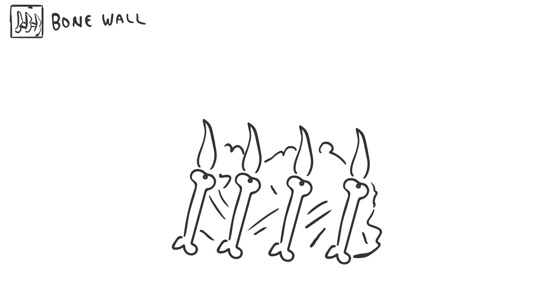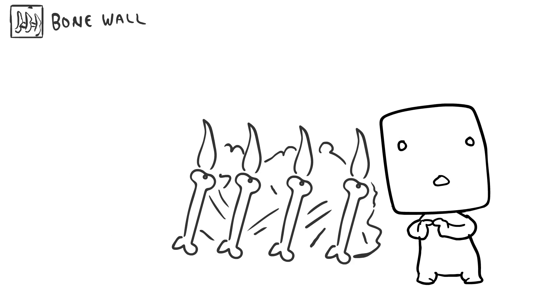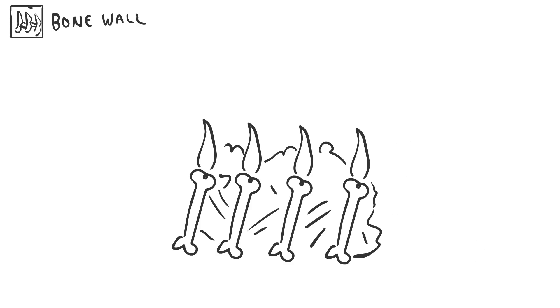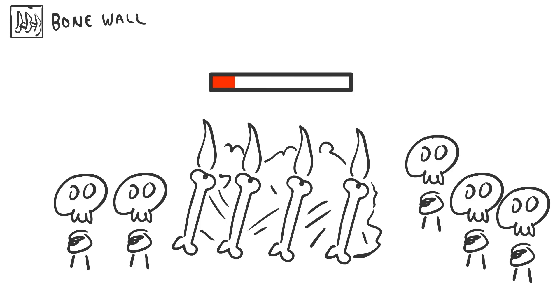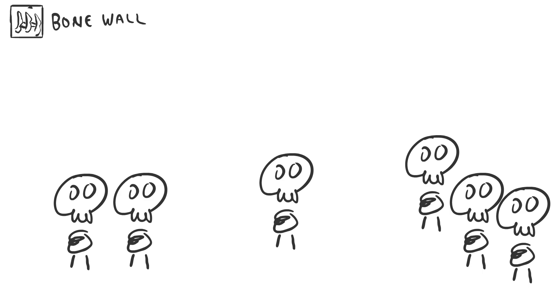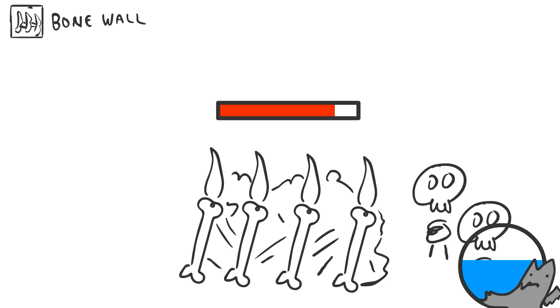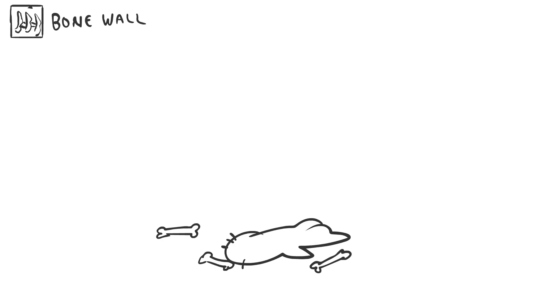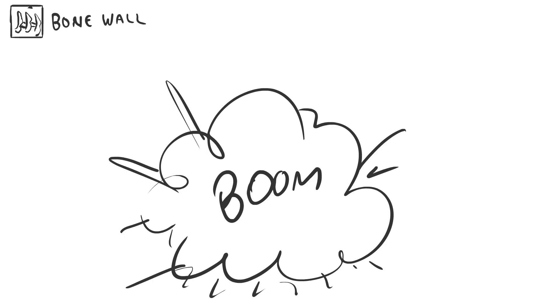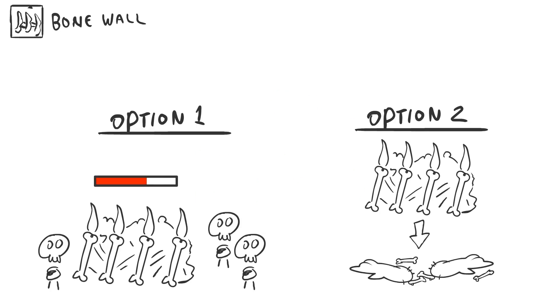Bone Wall is kind of an interesting skill. It has some utility; I don't think people use it too much. But I would give it a little more utility. It'd be cool if Bone Wall could either: one, let you summon skeletons from it — each time you summon a skeleton it damages the bone wall, so the more hit points it has, the more skeletons you can pull from it. This gives an option for a summoner necro to not be completely useless when there's no corpses around. Or option two, it leaves a corpse or two depending on the level, once the bone wall breaks. Either way, I'd like to see one of these two options give summoner necromancers less of a glaring weakness.